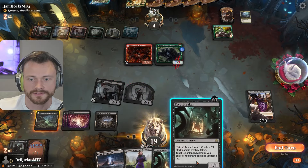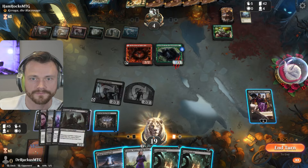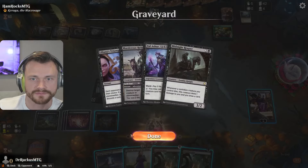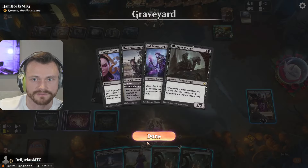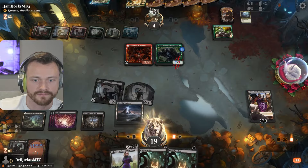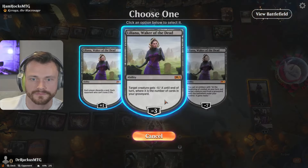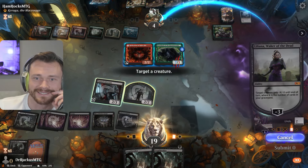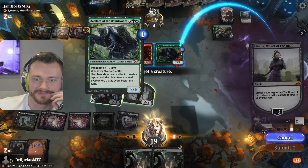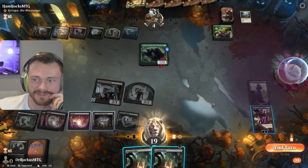Lose a life, draw a card — interesting. I think we want to mill here. Actually, we don't even need to. We can play Liliana first and then just minus, I think. We might want to kill the Geeky Jeeky honestly. I was planning to kill the Overlord, but maybe it's this — I don't know if we can really afford for them to play some random creature and copy it.